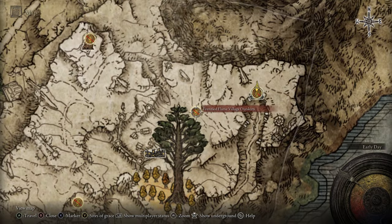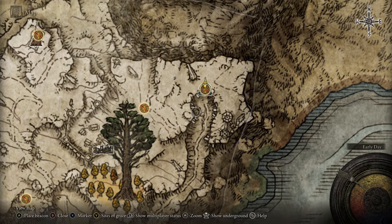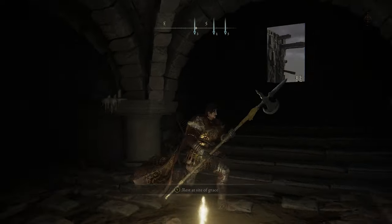Or you can drop down from the Frenzied Flame Village onto these tombstone-type things on the sides of the cliff, and then make your way over to the dungeon.